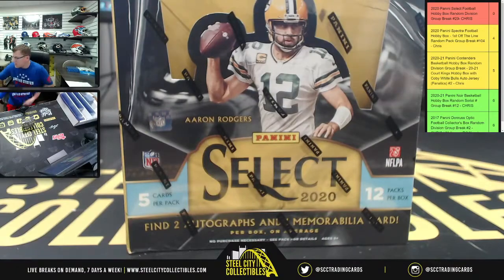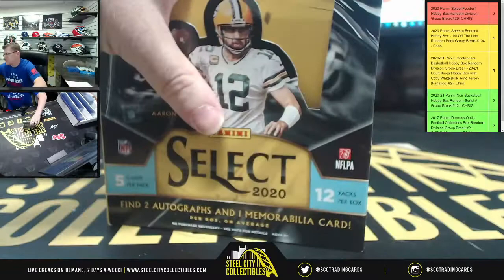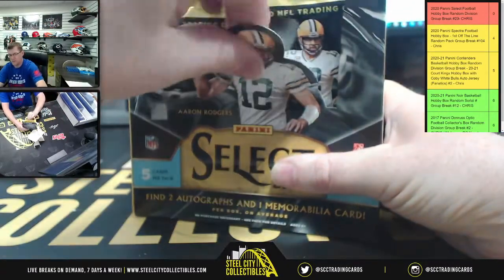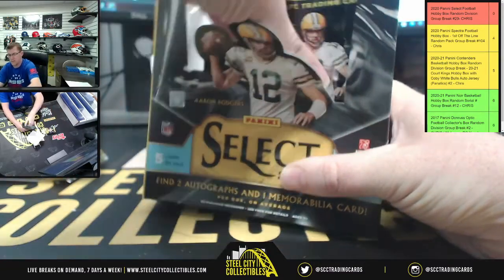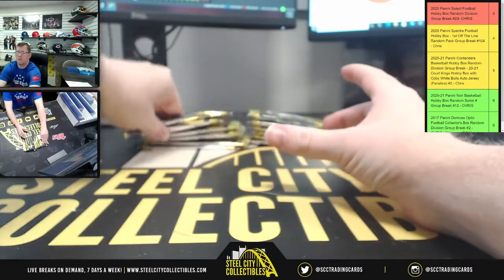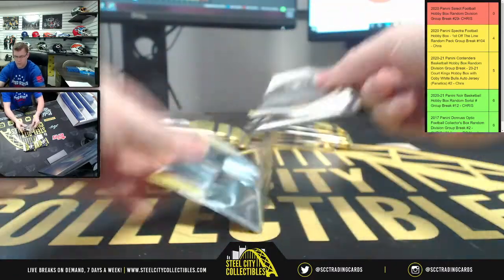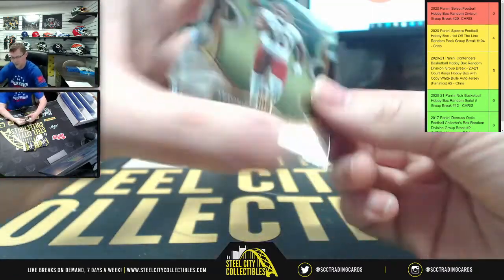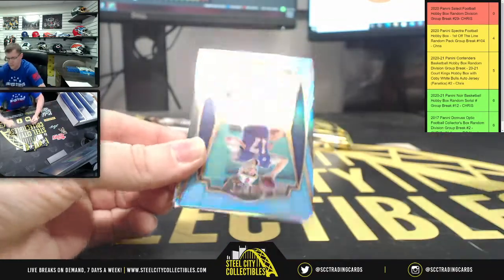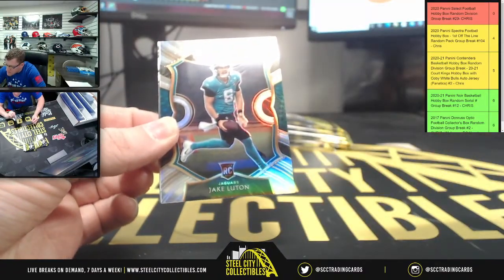Here we go — it's Mr. Rogers' neighborhood, twelve packs, five cards. First up: Antonio Gandy-Golden, JuJu Smith-Schuster, upside down Josh Allen. The Josh Allen is going to be 84 of 99.